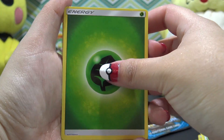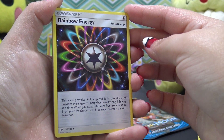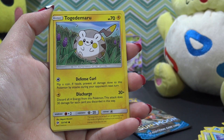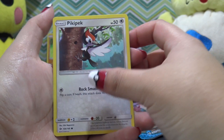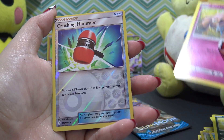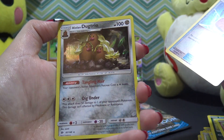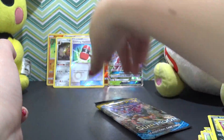Two more packs left. We got an Energy — ooh, Rainbow Energy! I really love the graphic on this one, that is really nice. Torracat, Metapod, Togedemaru, Carvanha, Picky Peck again, Sandile again, Snubbull again. A reverse holo Crushing Hammer — ooh, and a holo dog trio! Very, very nice.